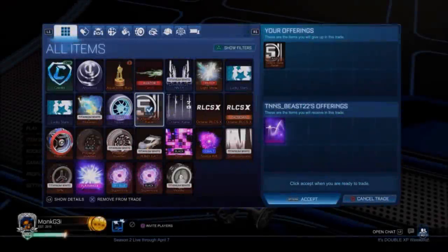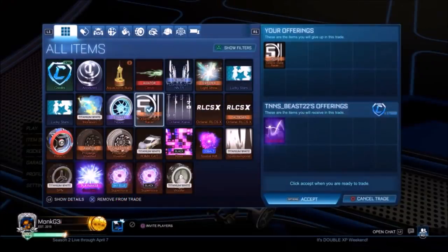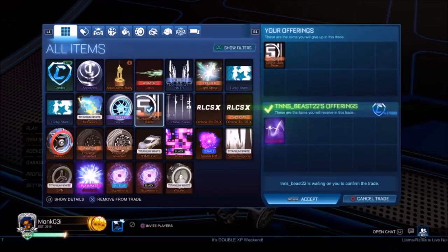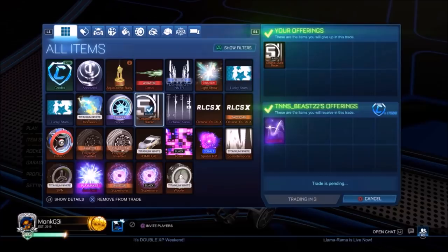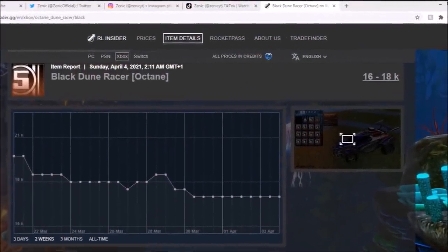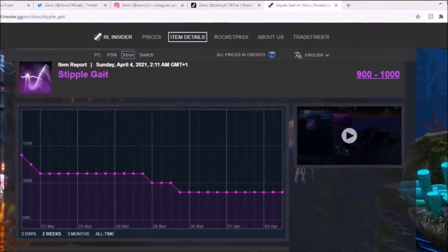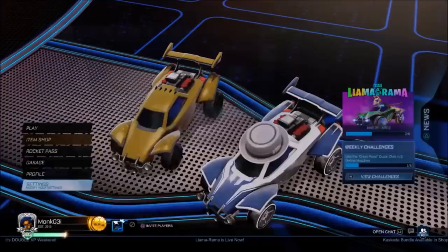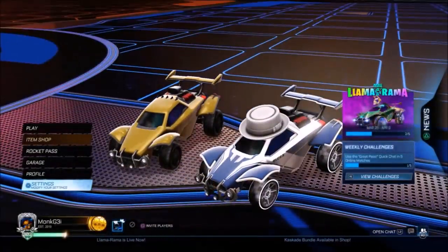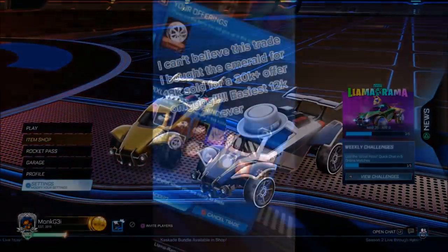Coming in at number 10, we've actually got a YouTuber — mostly TikTokers usually, but today a YouTuber. Every link is down in the description if you want to check them out. We've got this trade: the Tomb Racer Black Octane, which on the spreadsheet has a maximum value of 18k. He's getting 17.5k and also a Stipple Gait, totalling about 18.5k. It's a W right now because RLCS items are a bit slow for expensive stuff like Apex.